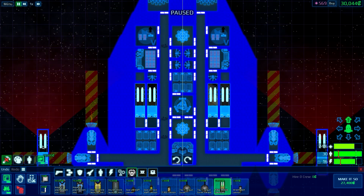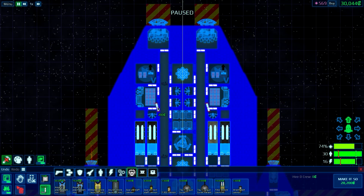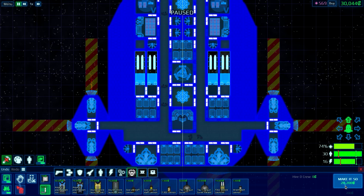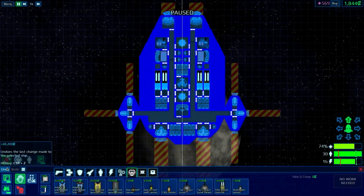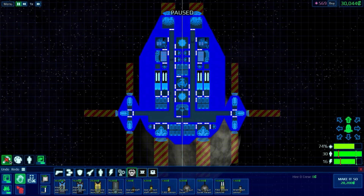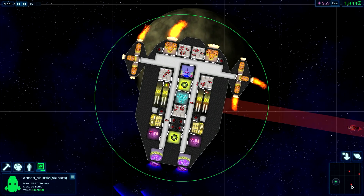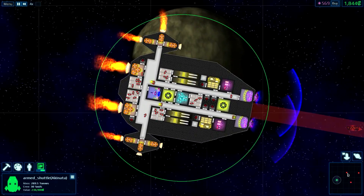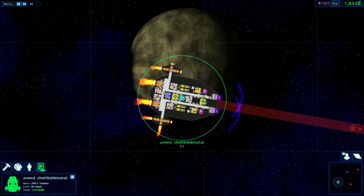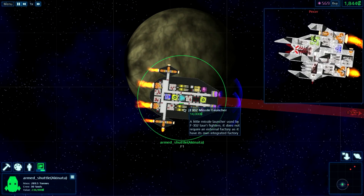Let's put you in there. And just in case, put those there. How are the people looking there? Good. What's nice is that they're also their own missile factory. So I'm thinking of making a large ship with just rail guns and these.